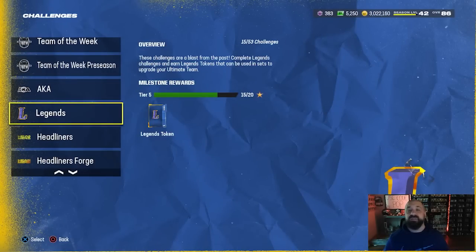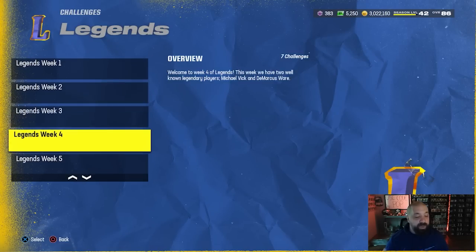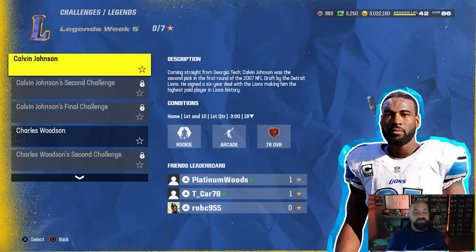Let's get right into it. With legends, it's always going to start with the solo challenges — this is your best way to earn free content from this promo now and later down the road, including a free legend of your choice. We're in week number five now; these always feature the set legends. This week on offense and defense we got Calvin 'Megatron' Johnson and Charles Woodson, and there's also an LTD Ray Lewis impacting things right now.